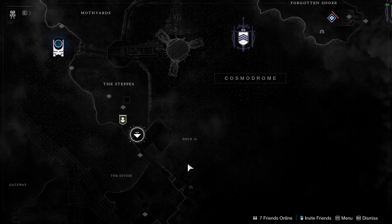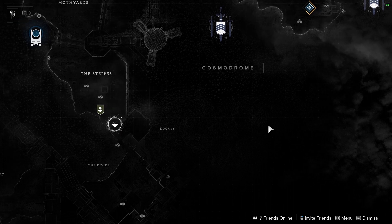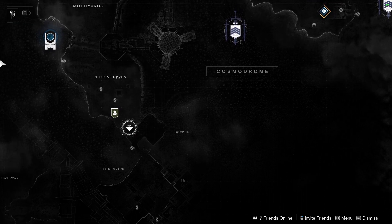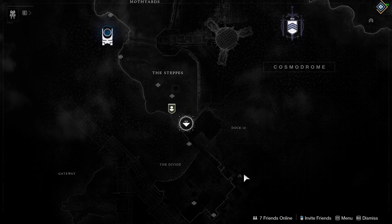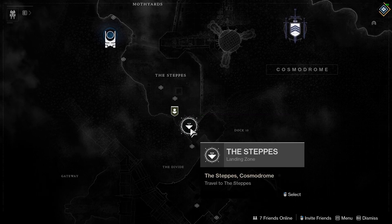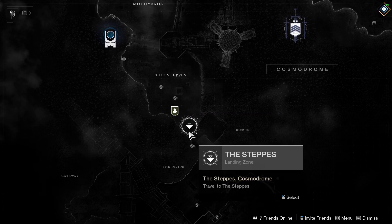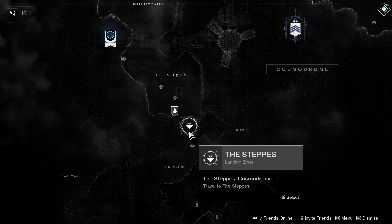Once you finish that part, you have to talk to Shaxx, then go to Banshee, then head back to the Cosmodrome and finish the Lost Sector again. After that, head back to Shaxx, go under the Transmission Zone, and then you get the gun. That's it — simple as that: dungeon, kill seven powerful Fallen in the Cosmodrome, talk to Shaxx, talk to Banshee, go back, clear the Lost Sector, done.